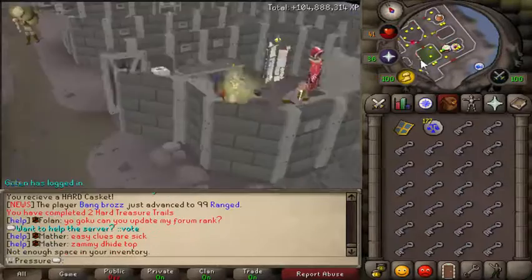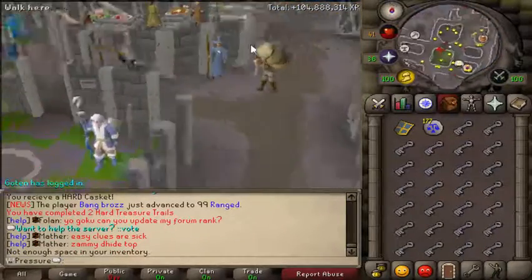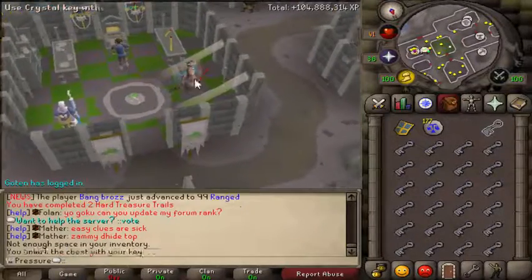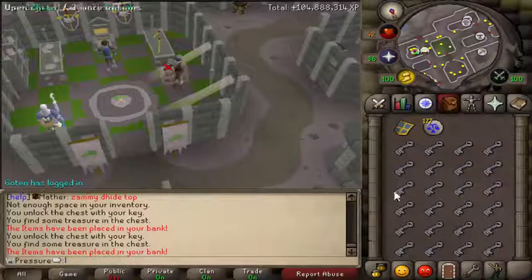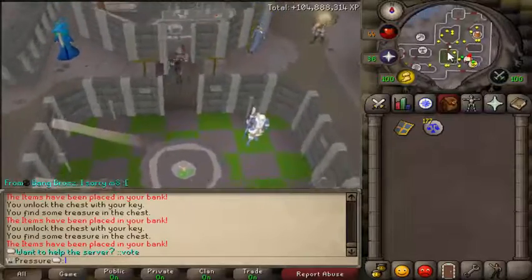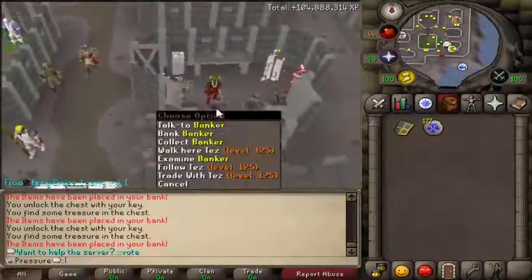When you open crystal keys, the loot goes straight to your bank. I'll calculate what we get and get back to you after I open these up. I just opened around 20 crystal keys — let's see what we got.